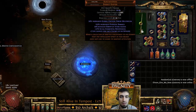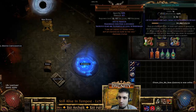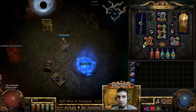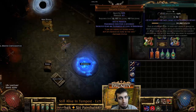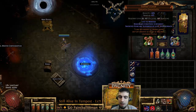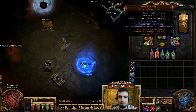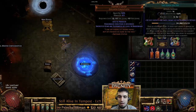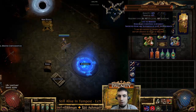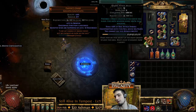I'm using Empire's Grasp, and in that I have linked Reckoning, Vengeance, and Riposte to Life Gain on Hit. All of these socketed gems are also supported by level 10 Knockback, which is okay — level 10 knockback won't be 100%, but it will keep mob stragglers closer to you. More than anything, it's going to give you a ton of life gain on hit from all of these triggers happening all the time.